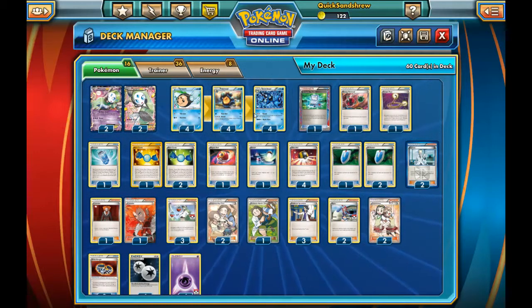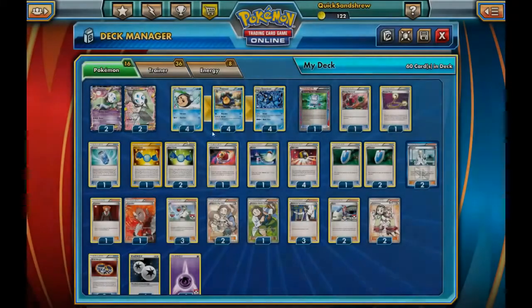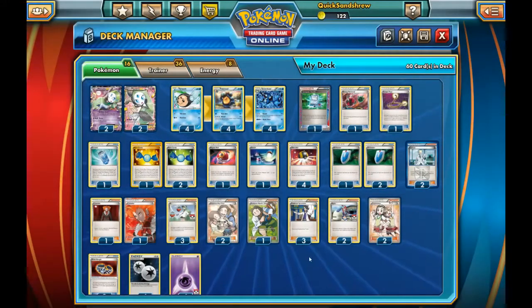In order to facilitate getting this evolutionary chain in play, we run 1 copy of Evo Soda, which allows us to search our deck for a card that evolves from one of our Pokemon and put it onto that Pokemon. And we run 3 Rare Candy, which allow us to skip straight from Tympole to Seismitoad if we have a Tympole in play and a Seismitoad and the Rare Candy in hand. This is a deck that beginners put together because Palpitoad, Tympole, and Exploud — another Pokemon with the Round attack — are found in the Rallying Cry theme deck.